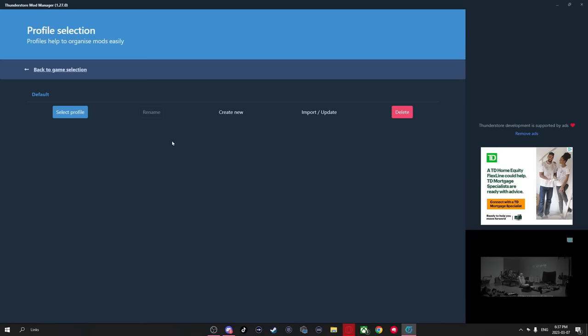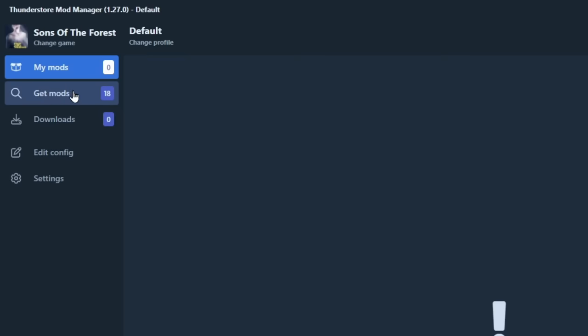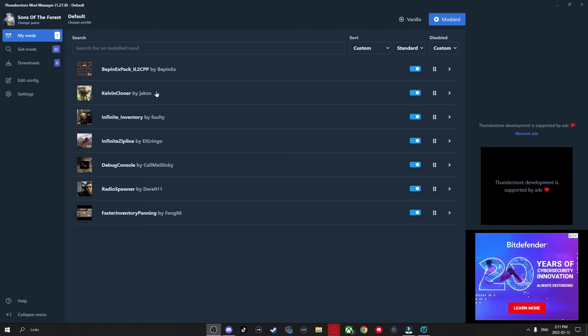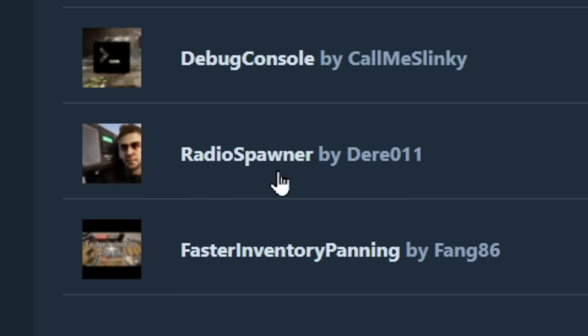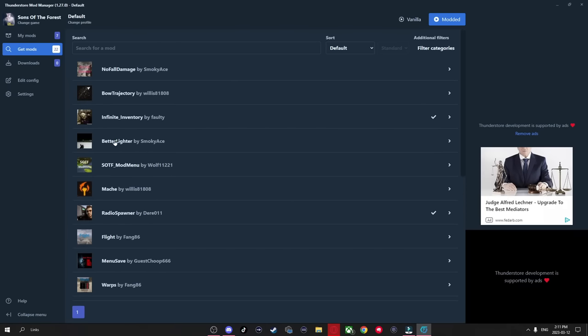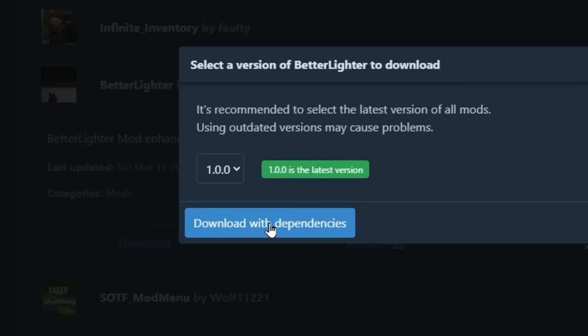Select the game, then click on select profile. Navigate down to the Get Mods tab — this is where all the mods currently out for the game are going to be. These are all the mods showcased in the video: the Kelvin Cloner, Infinite Inventory, Infinity Zipline, Debug Console, Radio Spawner, and Faster Inventory Panning. There are also a lot of other mods you can try out. When you go to download one, just click on it and hit the download button, then hit download with dependencies.